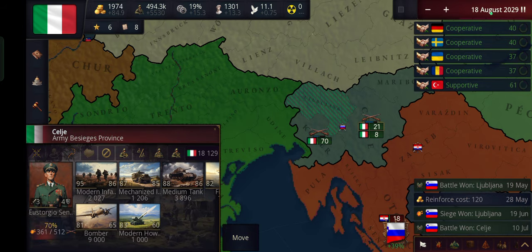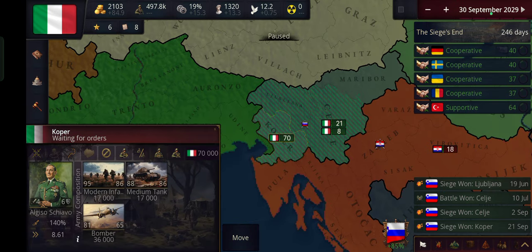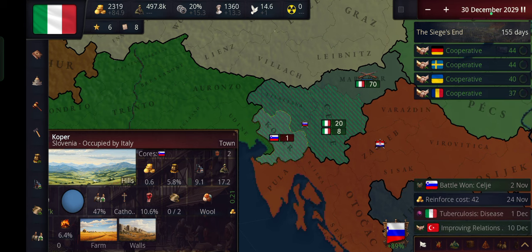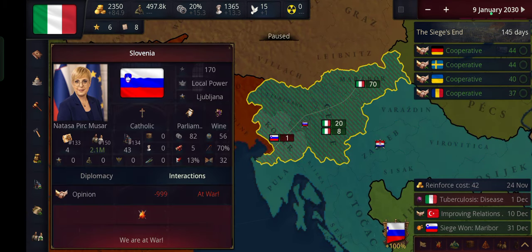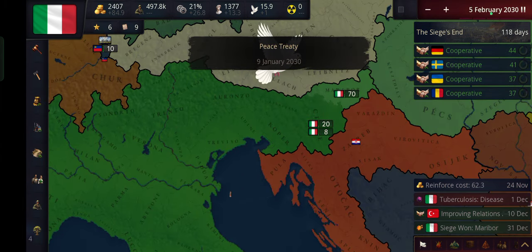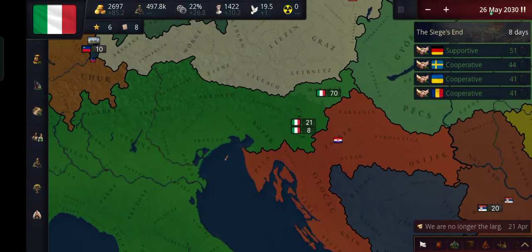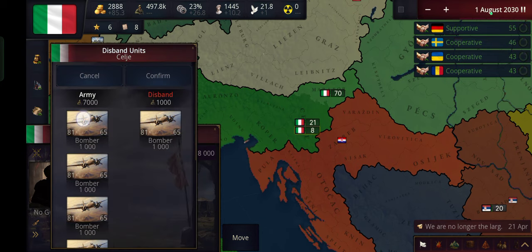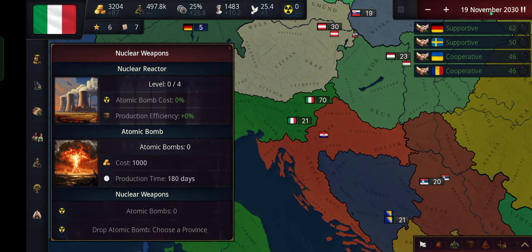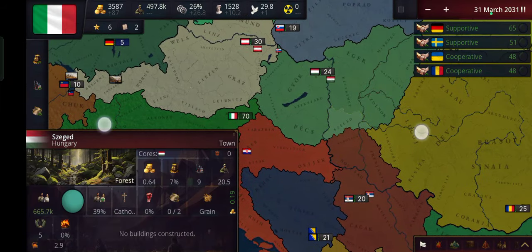We've taken that — send our units there. They've almost surrendered, 85%. There they go, they've surrendered. Give me this. In the last video I played on easy difficulty; this video I'm playing on very easy. Yeah, it's way too easy. We do need all of Hungary though, so I guess I'll just invade them as well. Let's send our army over here.